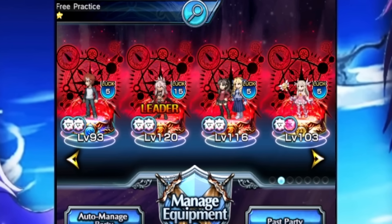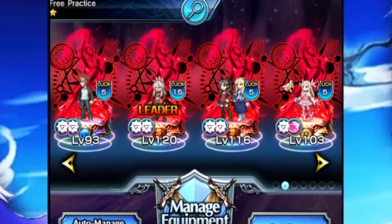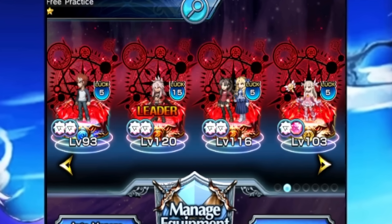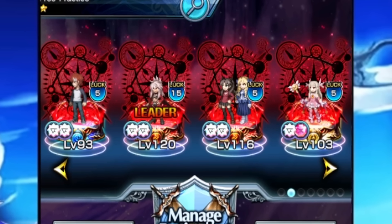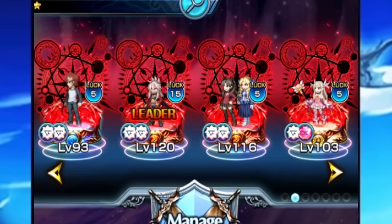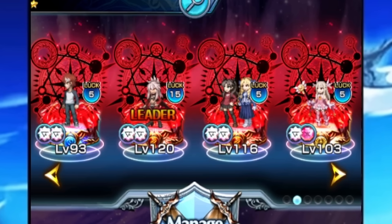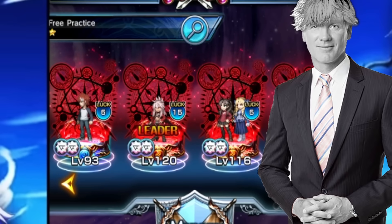We need to summon for these characters in our reroll. You don't need to get all four of them, but the godly reroll to have would be Shiro, Rin, and Chloe. Not only do you get incredible damage reduction with this reroll, you get amazing damage ups because of Rin and amazing support because of Chloe. Let's talk about how to actually get this.